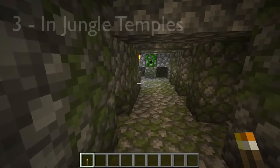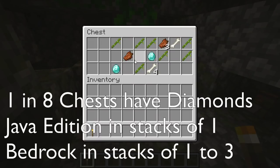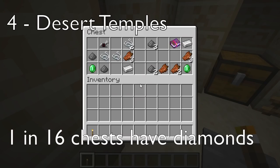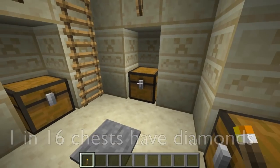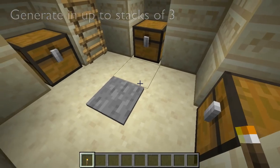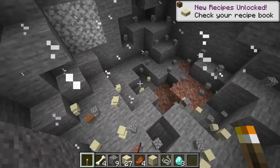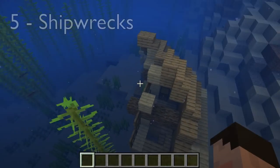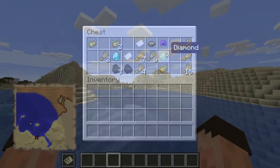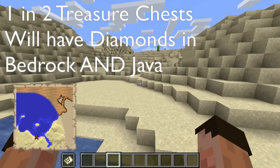If you fancy yourself as a bit of an Indiana Jones, then you can do some temple raiding. In Java, jungle temples offer diamonds in one in eight chests, only in stacks of one. In Bedrock there could be as many as three. Desert pyramids have diamonds in one in sixteen chests, but bearing in mind that you get four chests in each desert pyramid, that actually means one in four desert pyramids will have diamonds and they will generate in up to stacks of three on Java as well. Shipwreck chests will also give you diamonds — about one in six chests will have diamonds inside them in stacks of just one. Minecraft treasure maps in both Java and Bedrock will also yield you diamonds, and about one in two will do so.